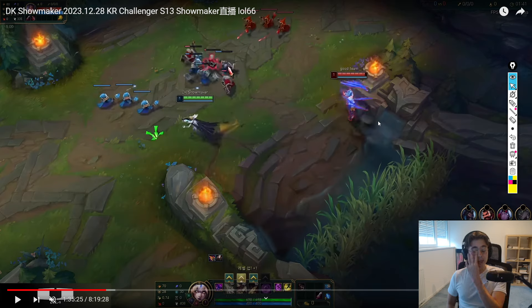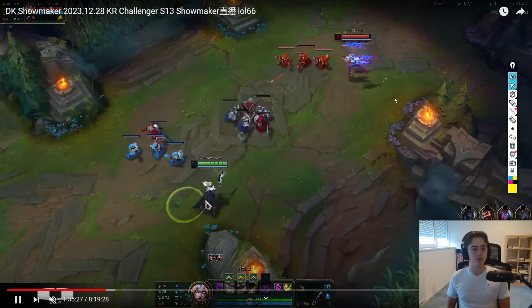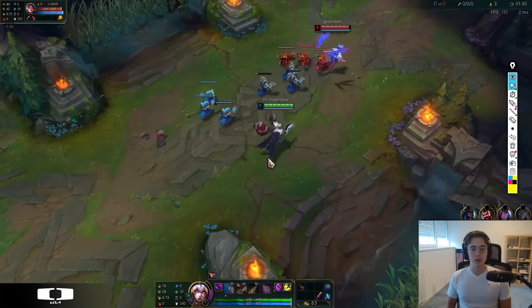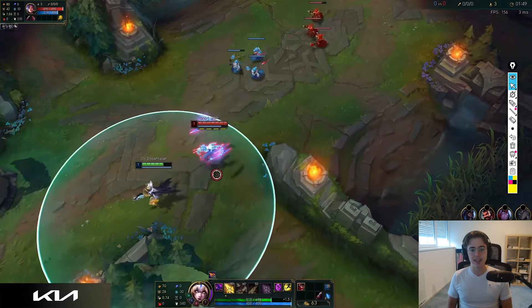Doran's Blade is a very strong item — it heals for Omni Vamp, and LeBlanc deals both magic and physical damage, so Omni Vamp is really useful to have more sustain in lane and therefore more trading power. We start with Q to make sure we get all the CS, and the goal in lane is just to get as many auto attacks onto Irelia as possible.